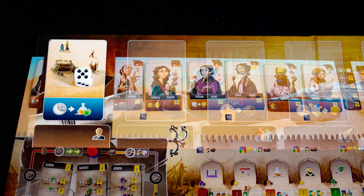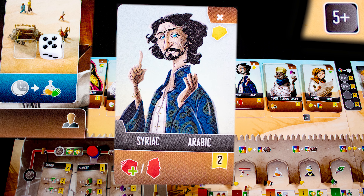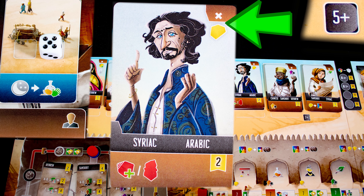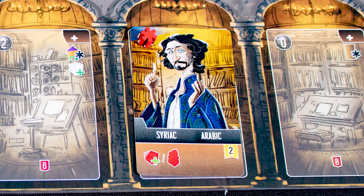The first action is to hire a translator — this needs any color die as shown below the translator card, five-plus here. We can dismiss the translator to gain one gold, or recruit them: find an empty space in the translation hall, pay the cost in the top left, get the benefit in the top right, and then mark the translator to show we control them.